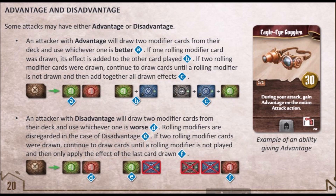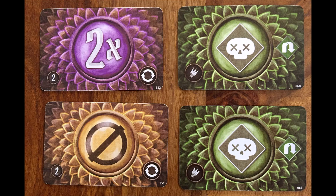If two rolling modifiers were drawn, you continue to draw cards until a non-rolling modifier is drawn and then add together all drawn effects. So in reality, when you draw a rolling poison and double damage, you not only inflict double damage on the enemy but also poison it because you have advantage. But when you get rolling poison and a null — zero, no attack — although it is advantage, you score zero damage because you add the rolling card to the other card. The poison effect still works, though. That seems counter-intuitive, but as the designer explained, playing with a thin attack deck and making it more powerful with rolling modifiers brings the possibility of failure.